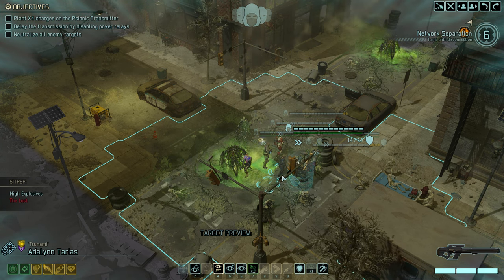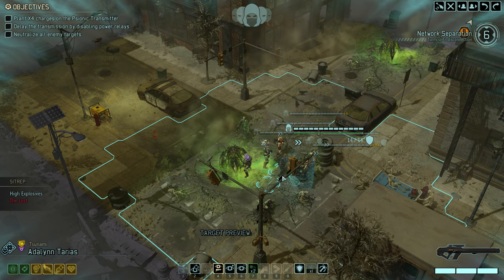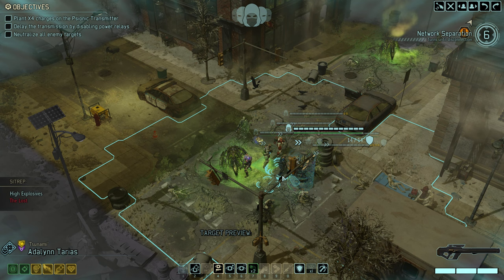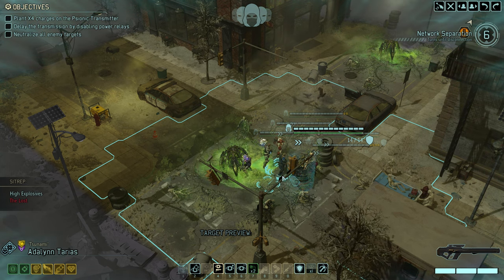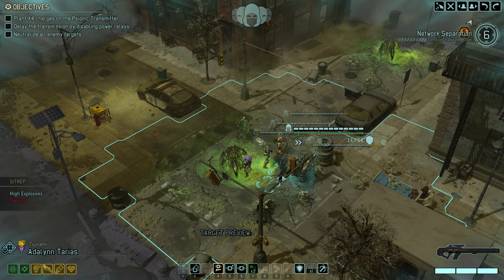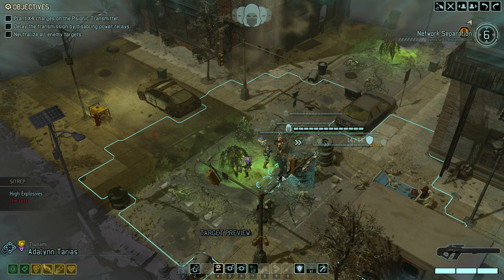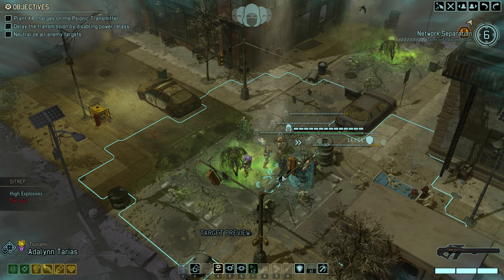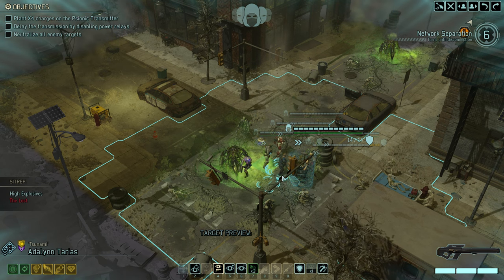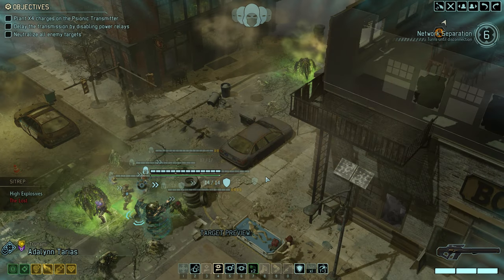We had Dragonova solo in Alien Facility and that entire business took about 5 minutes. So to make up for that, today it's going to be all mission action for the entire video. We've sent our team on a Gorilla Ops mission to destroy a psionic transmitter. We have 6 turns to do so, but we can prolong that timer by disabling power relays. To make the mission more interesting, we have both a large number of explosives on the map as well as the Lost present — a combination that is surely not going to cause any problems whatsoever.